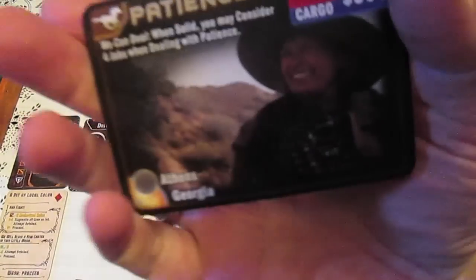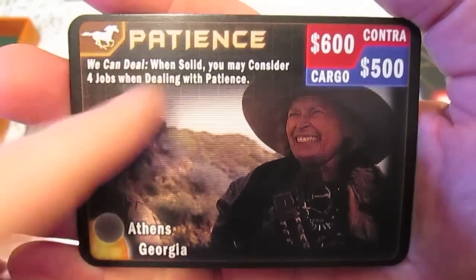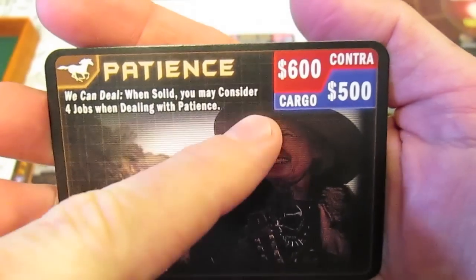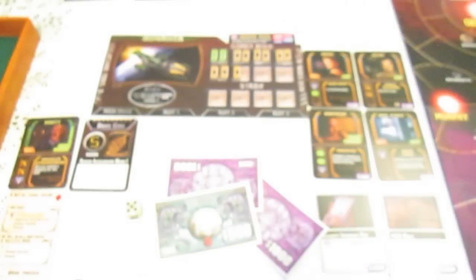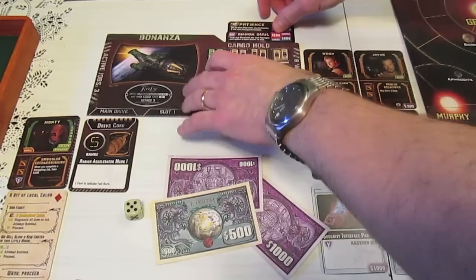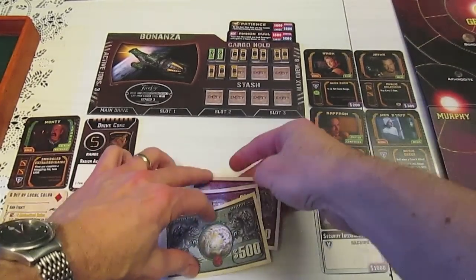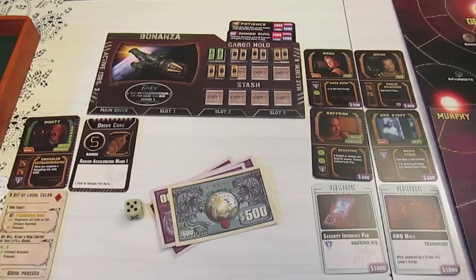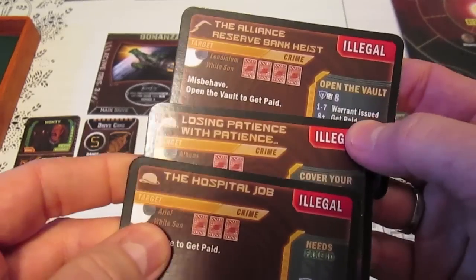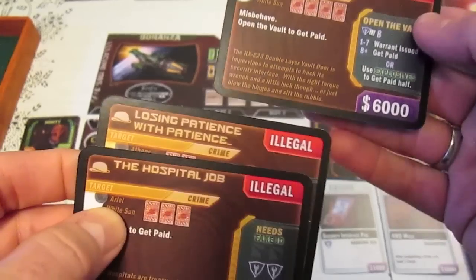Because we finished this job - it was a job for Patience - we're going to become solid with her. When solid, you may consider four jobs when dealing with Patience instead of three, sell her contraband for 600 and cargo for 500. So now we're solid with Patience and Amon Duo. We've netted ourselves a bunch of cash and we're at thirty-five hundred dollars with some other jobs to consider.